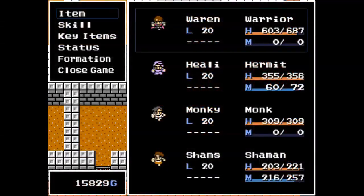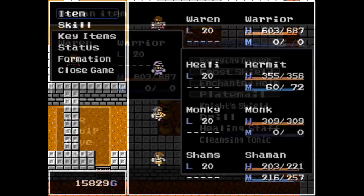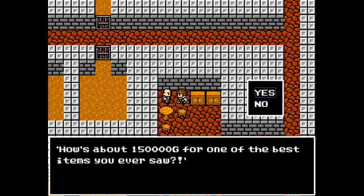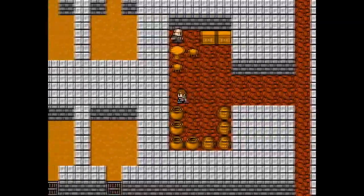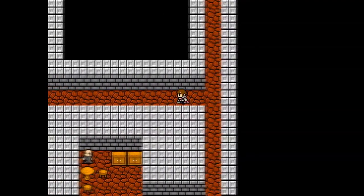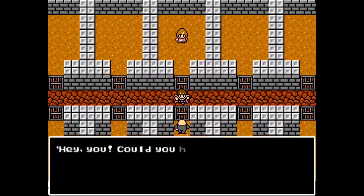You might notice the scumbag up here at the top, but I don't want to talk to him yet because I'm afraid he's gonna rat me out. He says not every day he gets a customer. He has an item for one hundred and fifty THOUSAND gold! That's so much money. I feel like I'm rolling in the dough, as I've been mentioning — money is coming fast and furious. Not that much though.